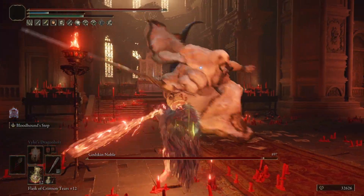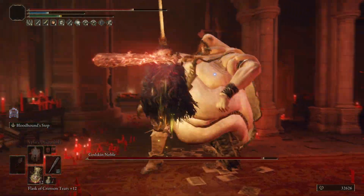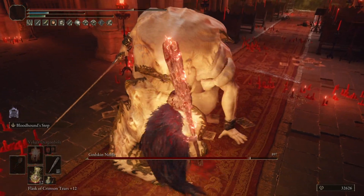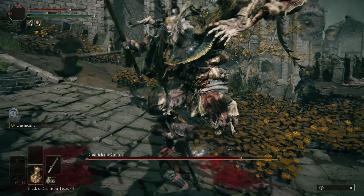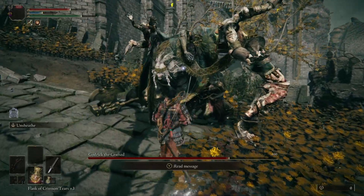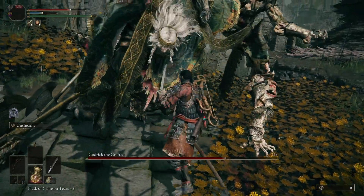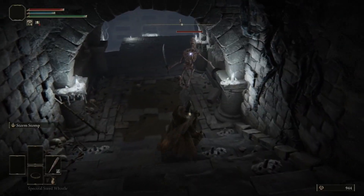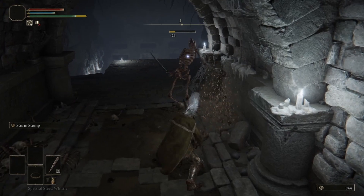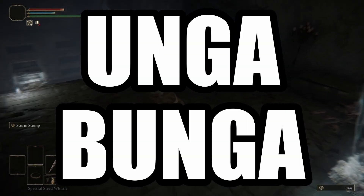So, why the heck are we picking a club? That's a great question — because the club lets you do this. Now, other weapons let you stagger enemies too, like the unsheathed weapon art on the katanas, which has some pretty high stagger values. So then, what makes the club a better option than, say, an unsheathed uchi katana? Well, the club has a secret weapon bonus that I like to call the unga bunga factor.